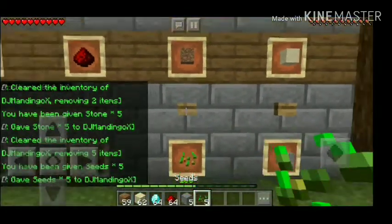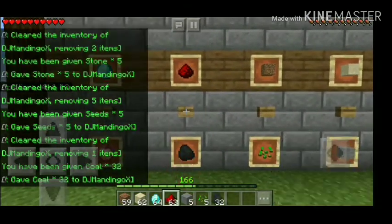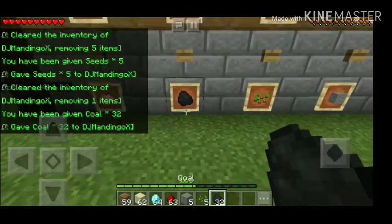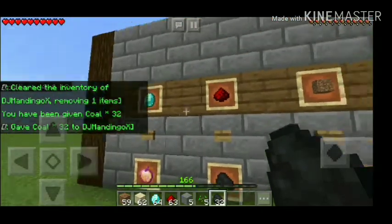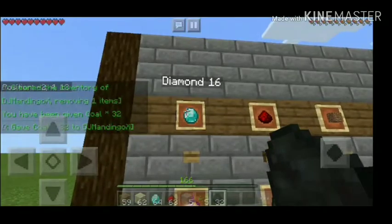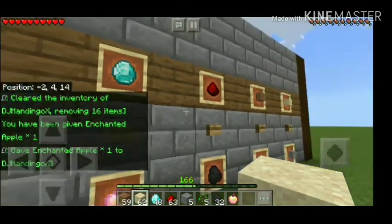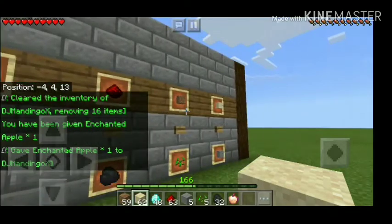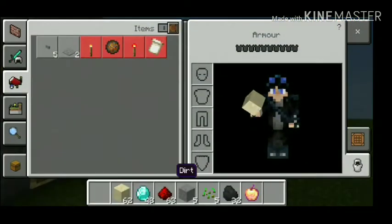Dirt for five seeds — best setup. One diamond — see, you don't need to be holding the item, you just need it in your inventory.